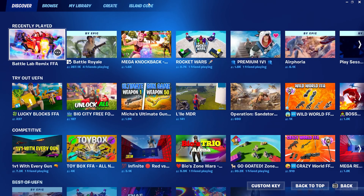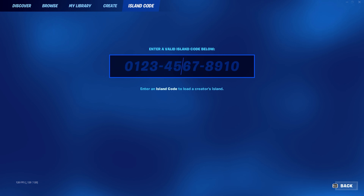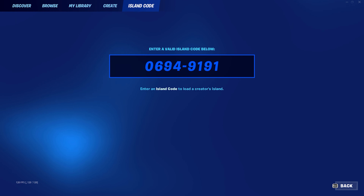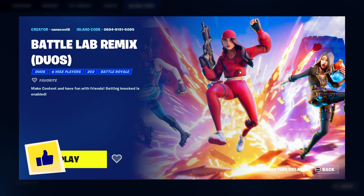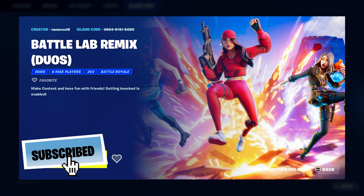For the second option, it works the exact same way. Head over to the island code section and the code is going to be 0694-9191-5095. Hit enter and it'll pop up with the same kind of thing — this is literally the exact same thing, just in a duos format. It really is as simple as that.